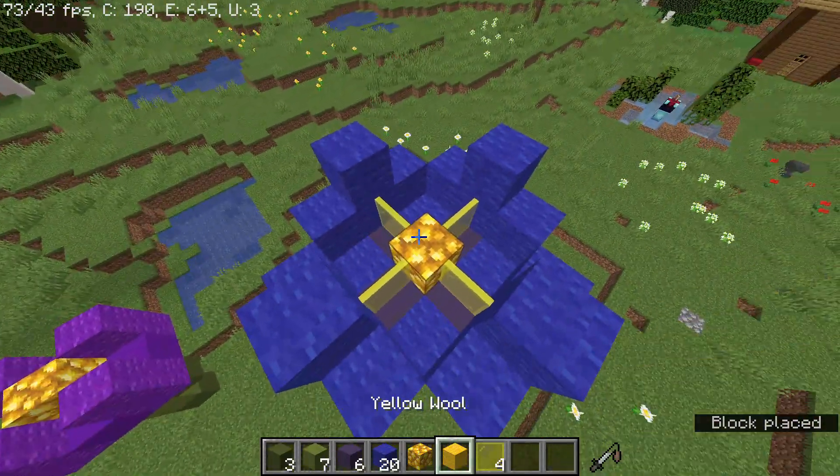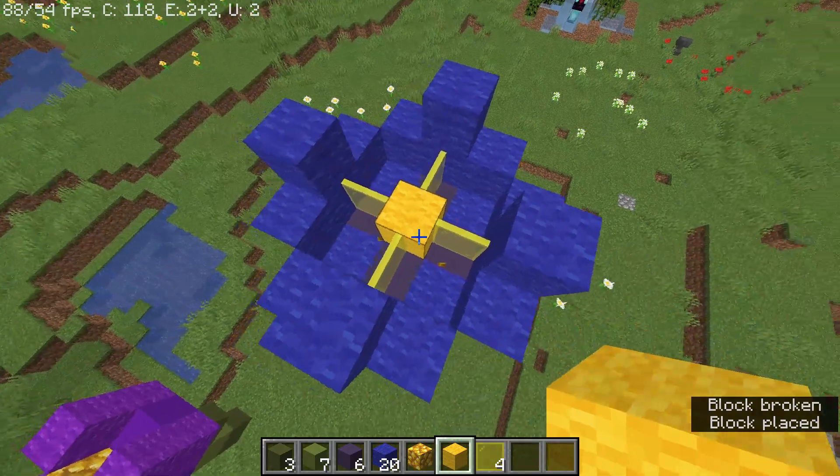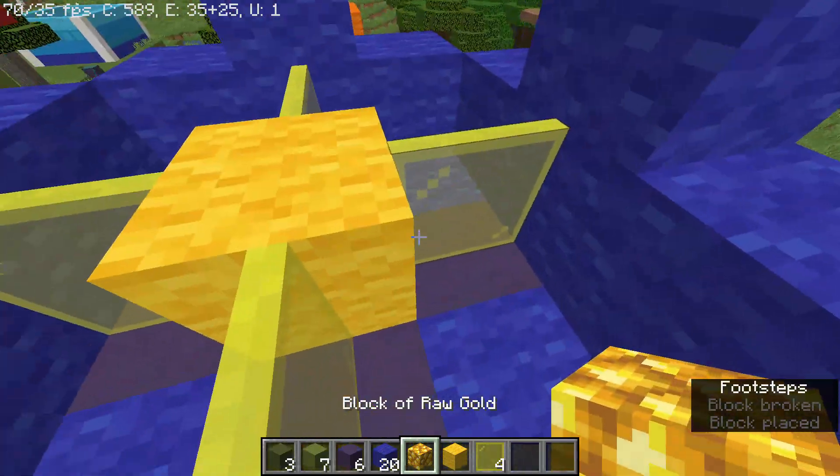And this is what it looks like with the yellow wool. I like the block of raw gold better.